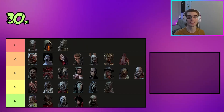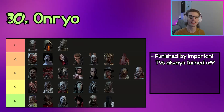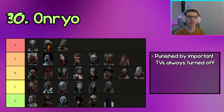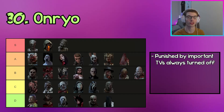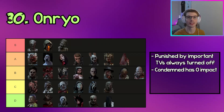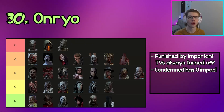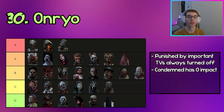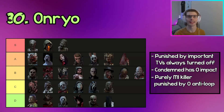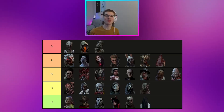Finally, the worst killer in DBD — I think — is Onryo. Onryo has good map movement with her TVs, but the problem is the TVs are in select locations, so she doesn't have immediate access to gen pressure or hooks. If the TVs are turned off she simply can't teleport to certain areas, which is a very easy counter for survivors. Her Condemned power is basically useless — pressuring survivors into getting more Condemned stacks takes so long it's not worth it, and she has no anti-loop in chases, making her basically just an M1 killer.